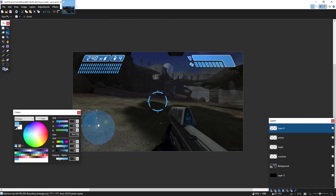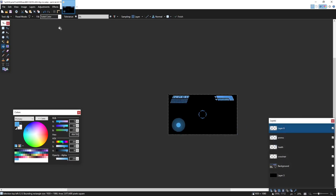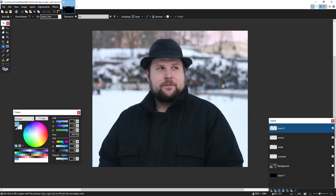I woke up at 9:30 and got to work. I decided to start off with the easy work — the HUD. I just downloaded a screenshot and extracted all the HUD elements in paint.net. You're wondering why I'm using paint.net instead of better alternatives? It's because Notch uses it. No other reason.